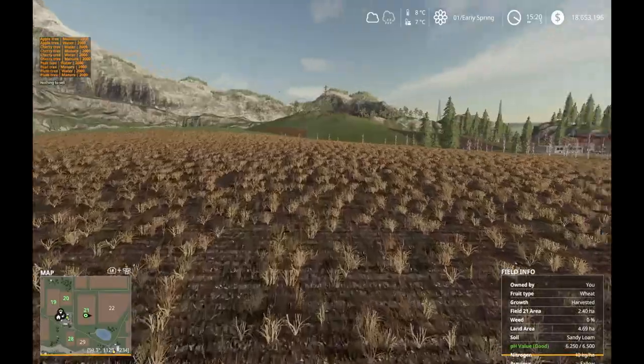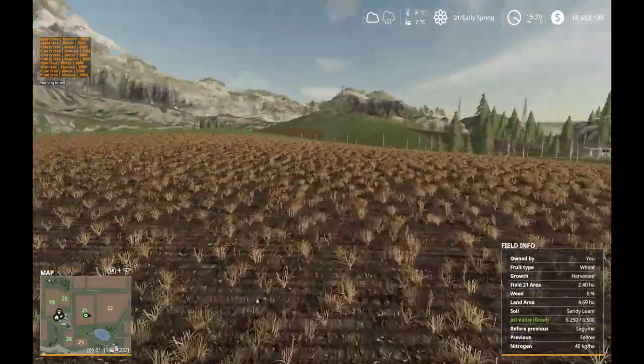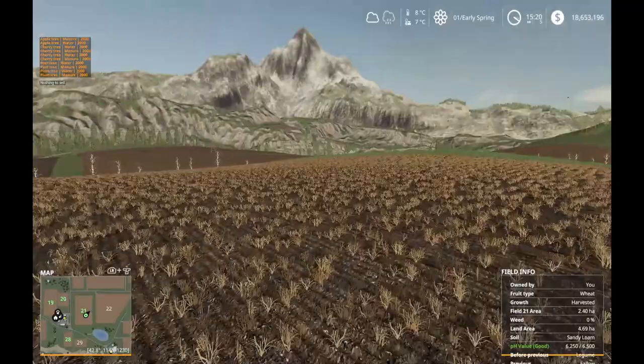The small fields could be like experimental test plots for different things, or maybe I'll make them a fruit orchard, because small fields are just a pain for harvesting corn or anything that needs a combine going in and out. It's a little bit hilly here too.